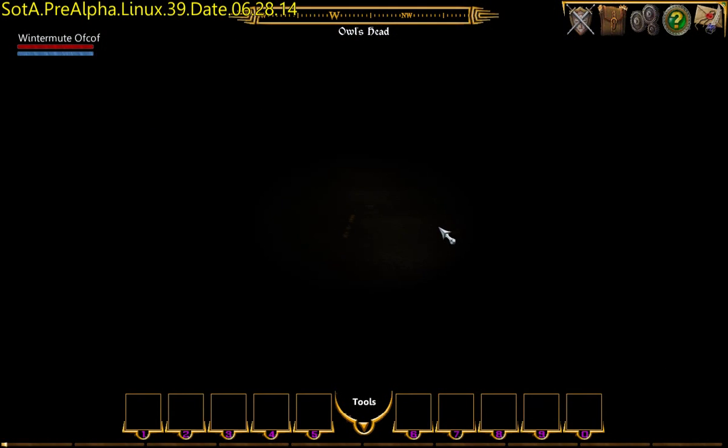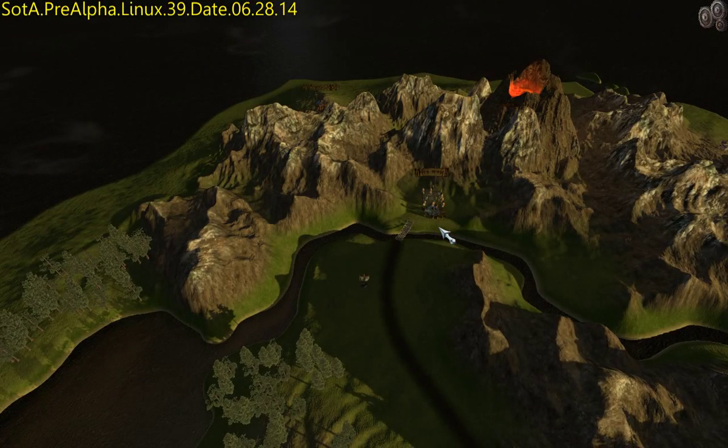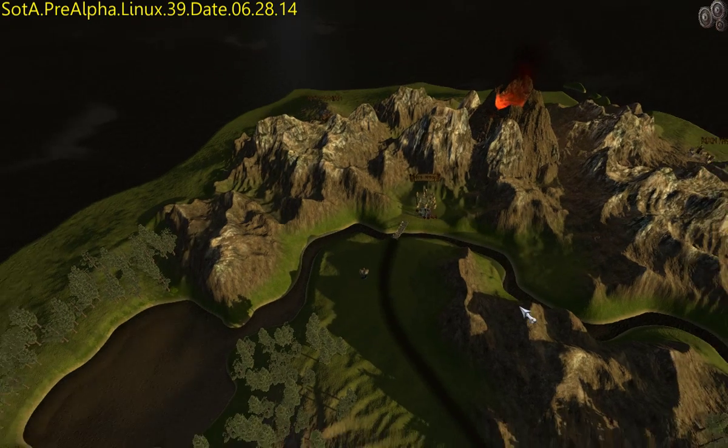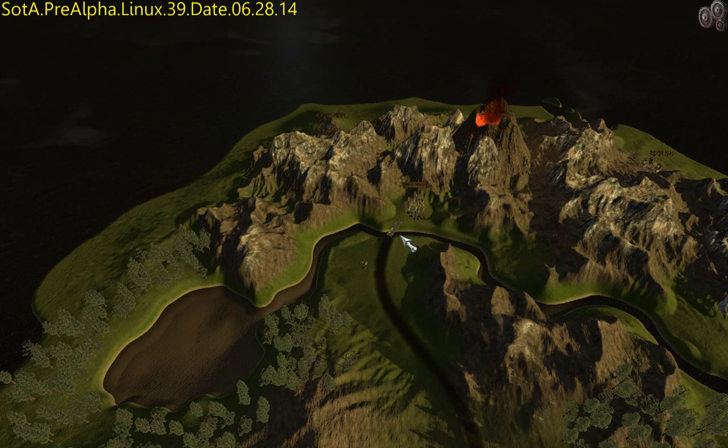Which is quite cool. Here we go. So I don't know if you've seen previously — it was just like a 2D map in the previous release. So now we've got a nice 3D map we can zoom out of. In a single click. There we go.